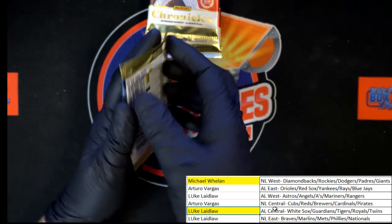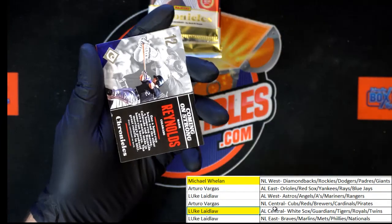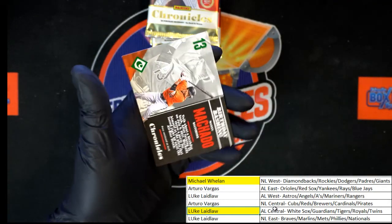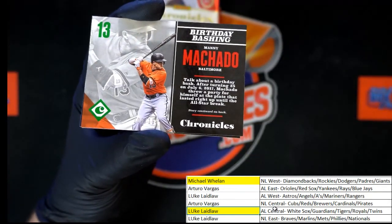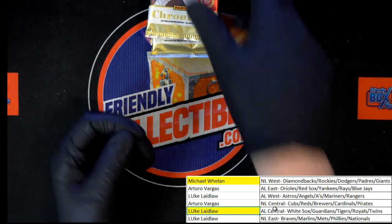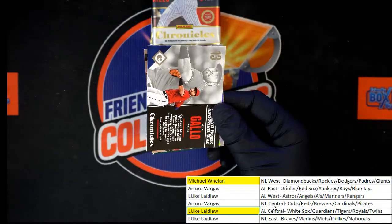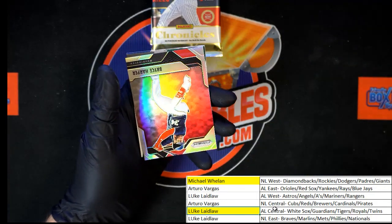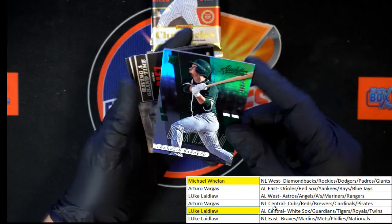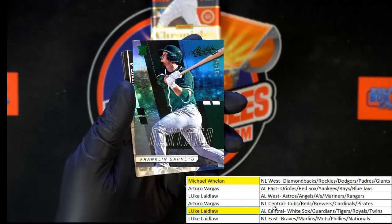Next pack: we got Mark Reynolds, Heredia rated rookie, Machado — that one's numbered 109 of 199. And we got Zimmerman and Miggy again. Next: Joey Gallo, a little Bryce Harper prism action. Beretto for Oakland, 11 of 25, Absolute — that one going to Luke L with AL West.